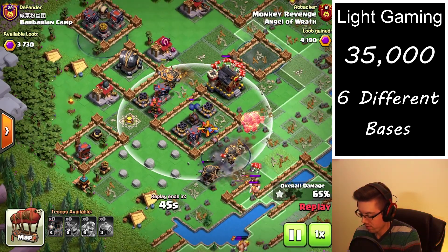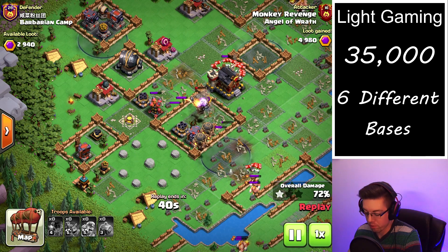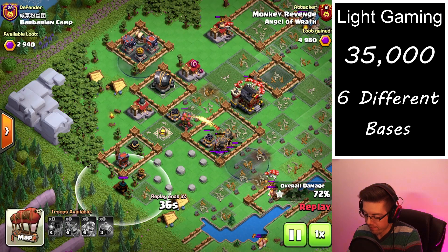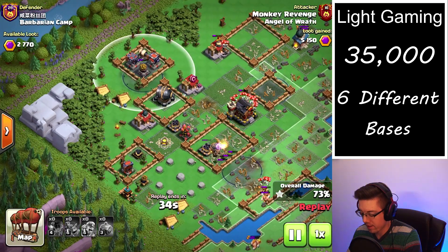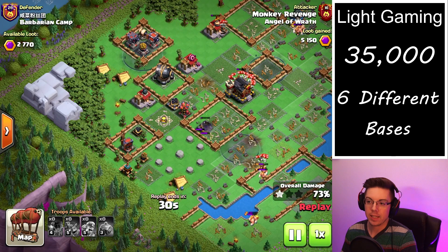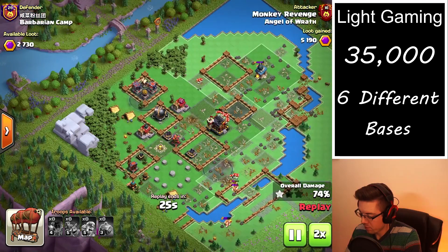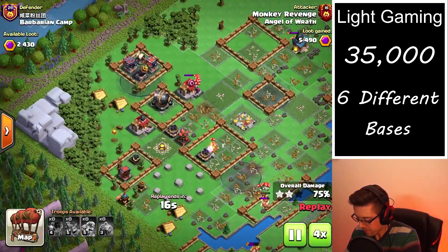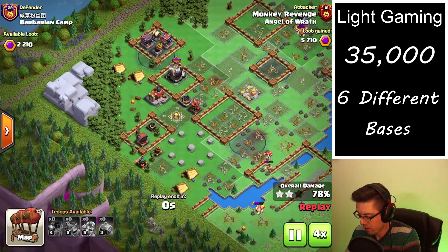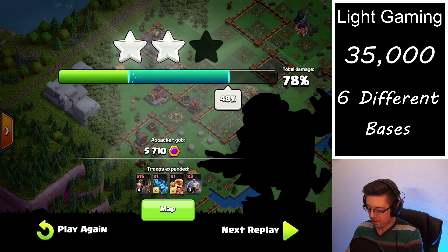As we can see, we're trying to get to the centralized air bombs but they are devastating our balloons. The balloons finally get there but we have no more balloons left to drop, and there are four air-targeting defenses left — we would need at least four packs of balloons. Speeding through the cleanup, grabbing a couple extra buildings just out of range, we get 5,710 points.